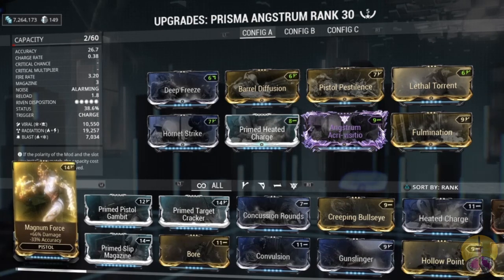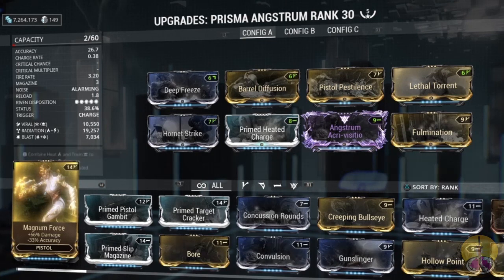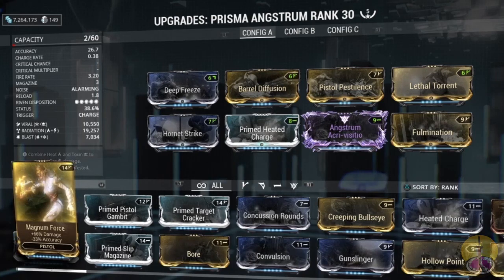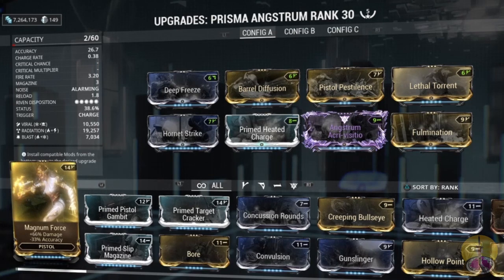My damage: 10,000 Viral, 19,000 Radiation, and 7,000 Blast. I gave this my triple-double element setup, which a lot of people do. For mods, I have Hard Strike for base damage, Barrel Diffusion for damage, and Lethal Torrent for more damage and fire rate.